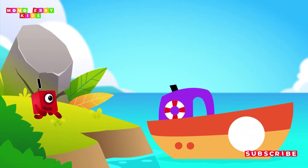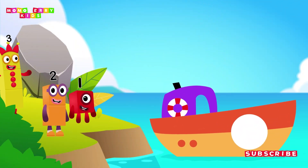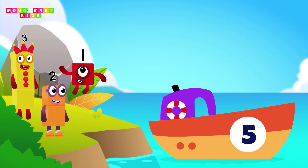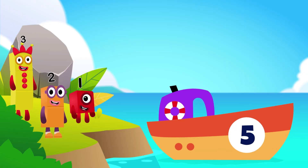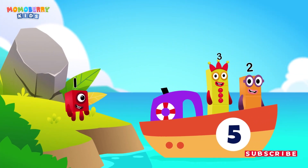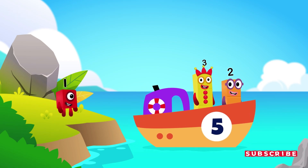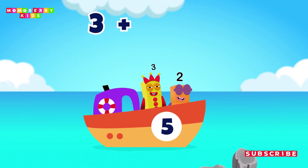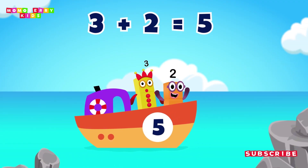Add the number blocks into the ship according to the number given. We get the answer on the other side of the island. Add number blocks to make: three plus two equals five. Bye!